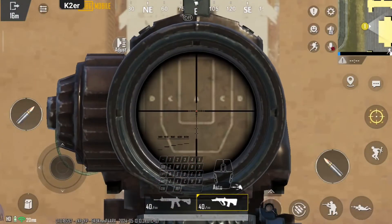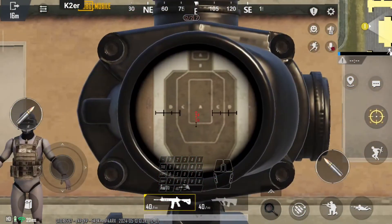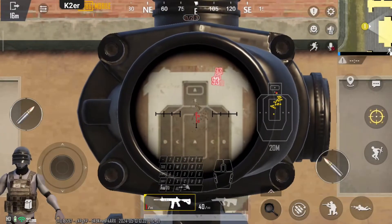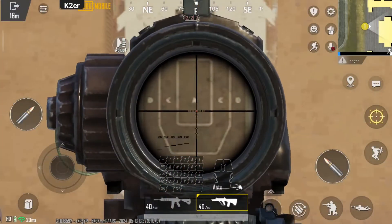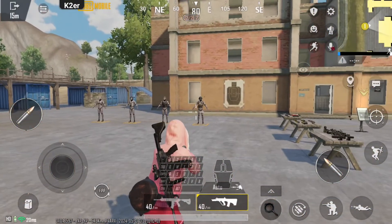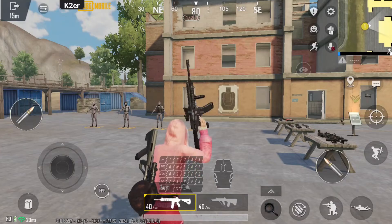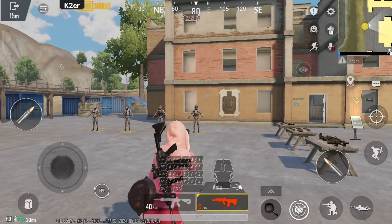This time, I'm using the mouse wheel to switch between recoil strength levels. Select strength 7 — now the recoil is controlled. So for the 4X Scope M416, I'll use strength 3, and for the 6X Scope AUG, I'll use strength 7. By quickly switching recoil strength with the mouse wheel, you can adapt to more gun and scope combinations. That's it for K-Tour's recoil control tutorial. K-Tour has a lot more features to explore, so make sure to subscribe to our channel for more in-depth guides. Thanks for watching.